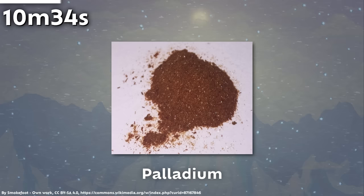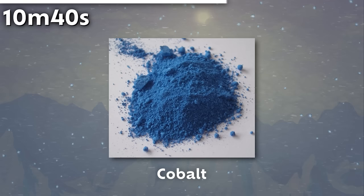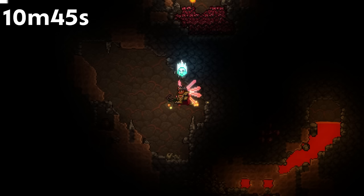Palladium is not orange in real life, but palladium 2 acetate, a compound of palladium, is orange. This is similar to cobalt, where pure cobalt is not blue but cobalt 2 oxide aluminum oxide is — making the very useful cobalt blue pigment.